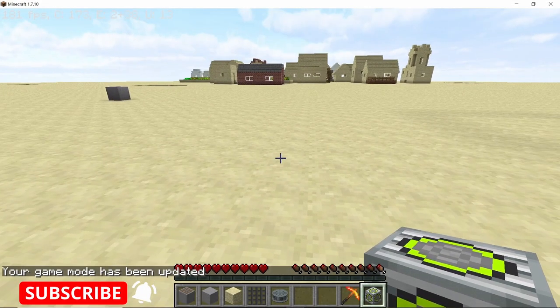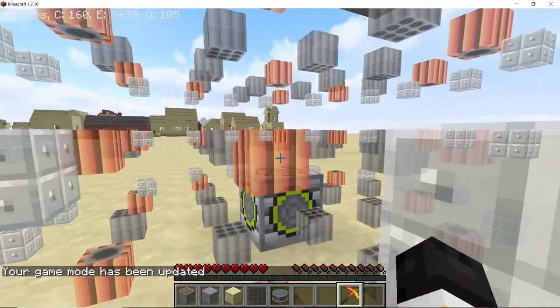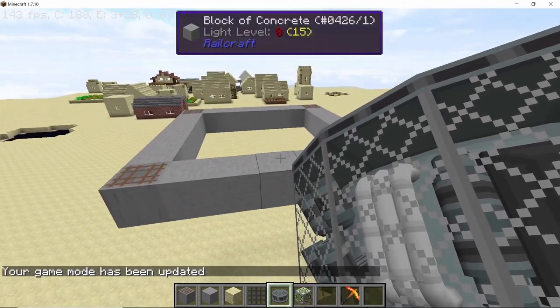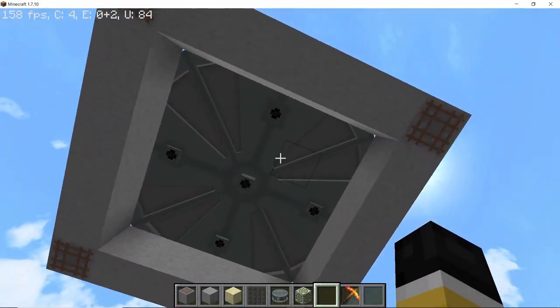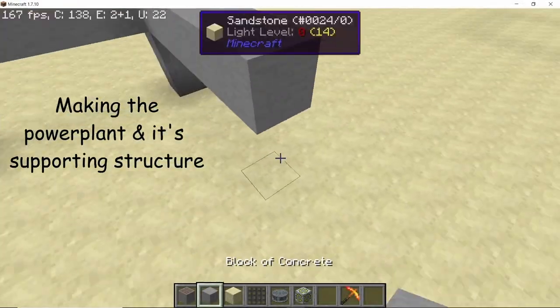If you place the core component on the ground you can see that it displays a holographic image of the entire reactor and you can place the blocks accordingly. It's much preferable that you place this reactor above the ground, basically build it two or three blocks up, because it has access ports on the top and on the bottom and the bottom access ports are pretty important.